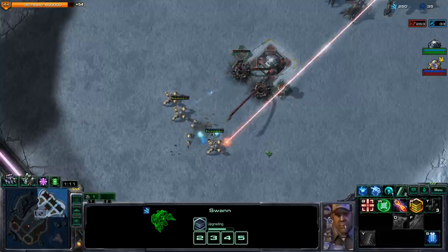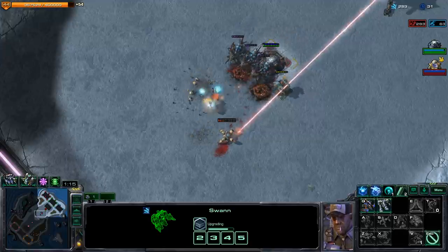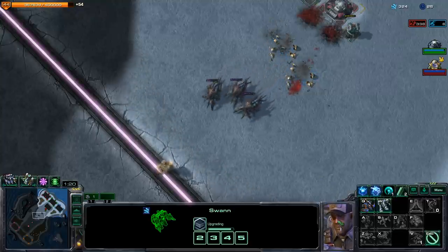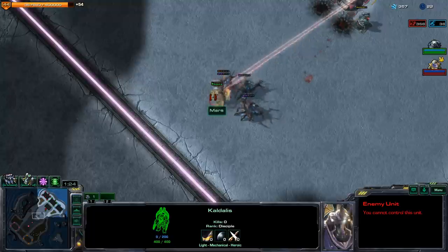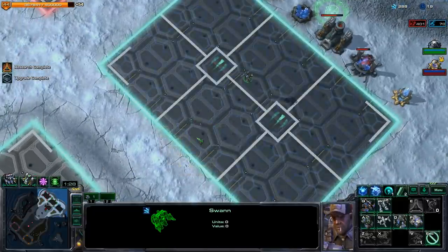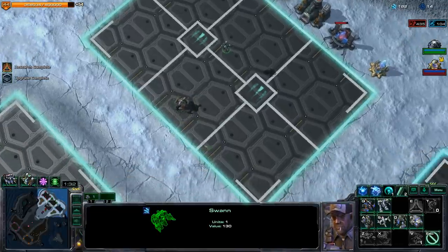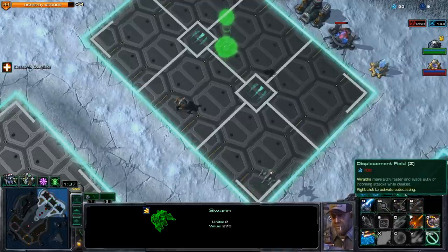Dragoons are typically not a terrible start - they're kind of an all-rounder - but it is a start that we will be able to punish pretty hard with our attacks. To give you guys a quick hint, we are going to be going mass wraiths. Now you're thinking: wraiths aren't all that great - they're okay with air superiority against armored units, but they kind of don't have that much DPS as a whole. And you'd be right, but we have a little trick to make up for that.